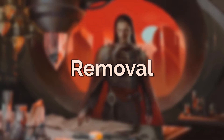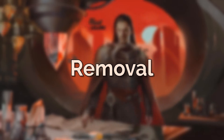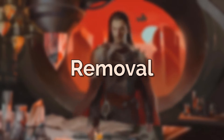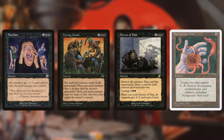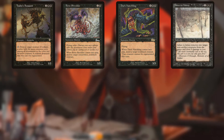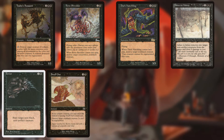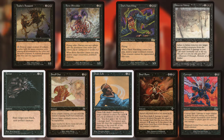Moving into removal, we find the biggest weakness of an old border mono-black deck: you can't deal with enchantments and artifacts, targeted removal struggles against other black creatures, and board wipes are overcosted. Mutilate, Living Death, Decree of Pain, and Nevinyrral's Disc make up our board wipes — with Neve's Disc being the only way to answer an artifact or enchantment. For targeted removal we have Viscilius's Assassin, Bone Shredder, and Dark Hatchling for creatures, Ashes to Ashes for exile removal, Terror and Snuff Out for instant-speed interaction, and our drain spells for damage-based removal.